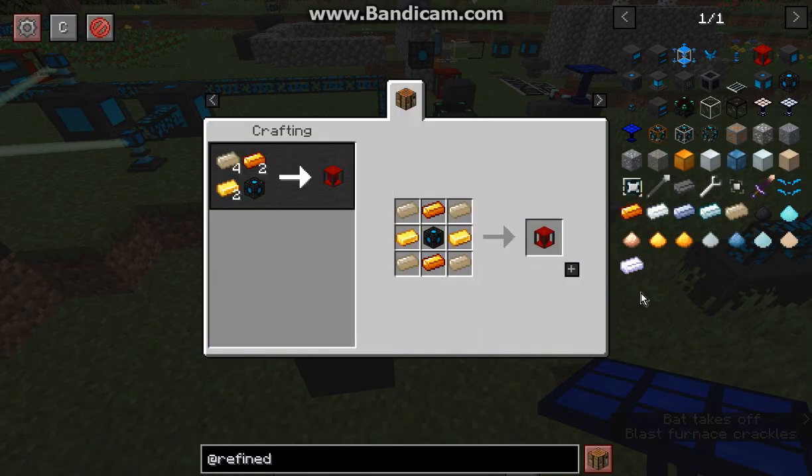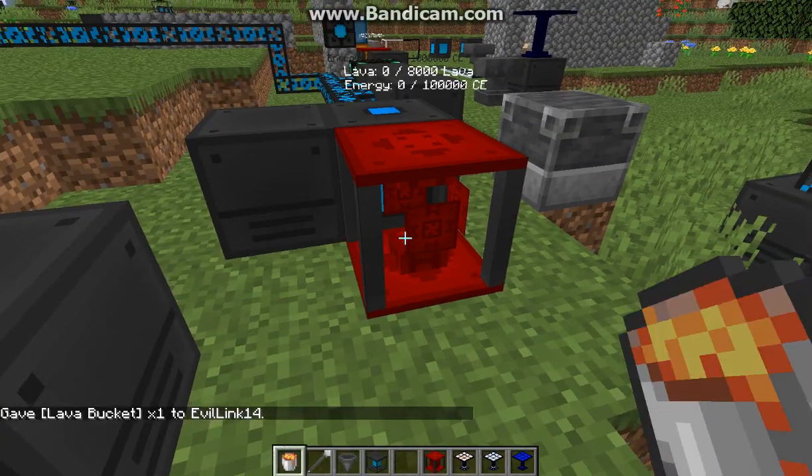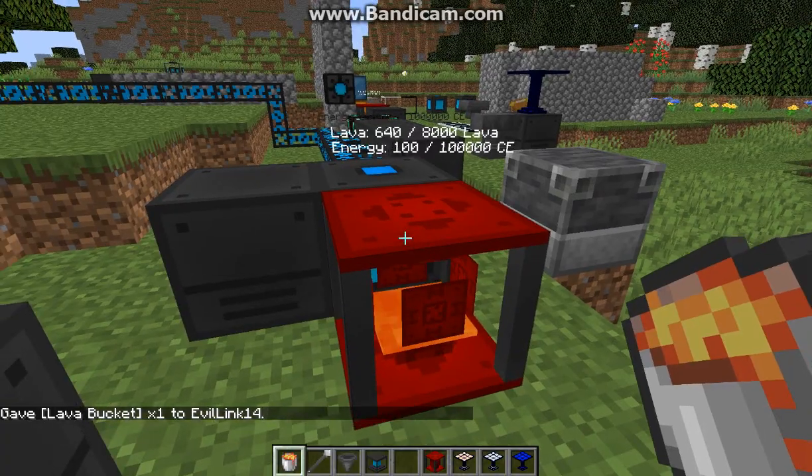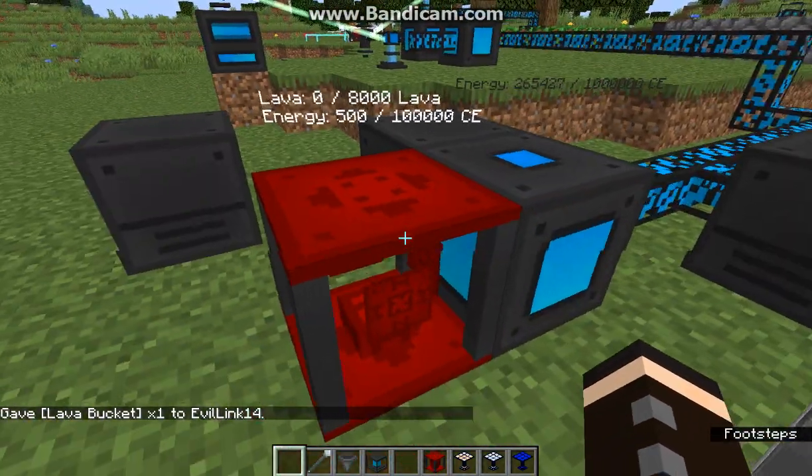The lava generator works by putting in at least 1000 mB of lava or a bucket of lava, and it'll remove it over time. You can see it outputting the display on top because there is no interface.